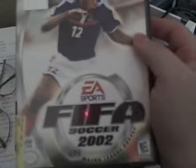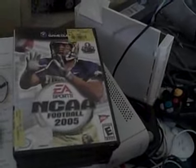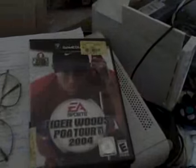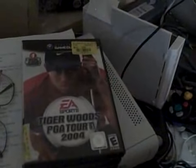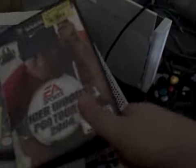A bunch of sports games, really cheap stuff. FIFA Soccer 02, cost me $2. NCAA Football 2004, which also cost me $2. NCAA Football 2005, which cost me $4. Tiger Woods PGA Tour 03, which cost me $3. And Tiger Woods PGA Tour 2004, which cost me $3. This one I do want to show you the inside because it's interesting — this is one of those rare GameCube games that comes on two discs. Weird that a golf game would require two discs, but there you have it.